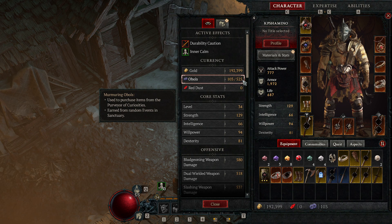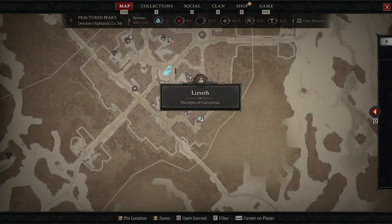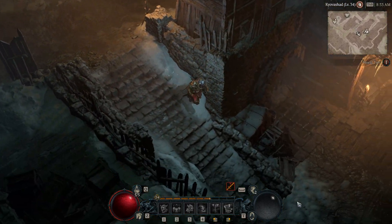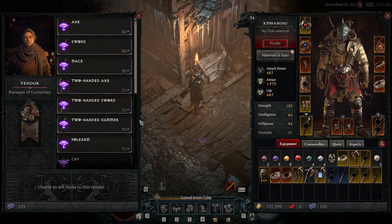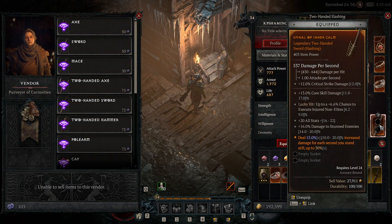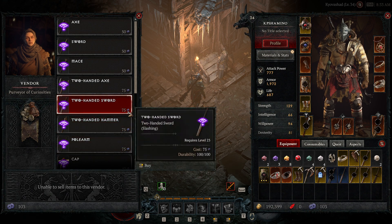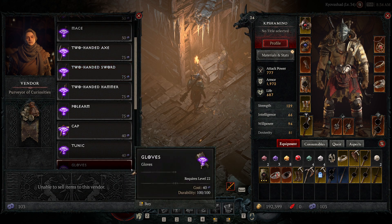To spend your obols, you need to go to the gambling vendor in town — people call it the gamble vendor. You come here and you can select a certain piece of gear. I just got my legendary two-handed sword here. Not all equipment costs the same amount of obols, so the price varies by slot.